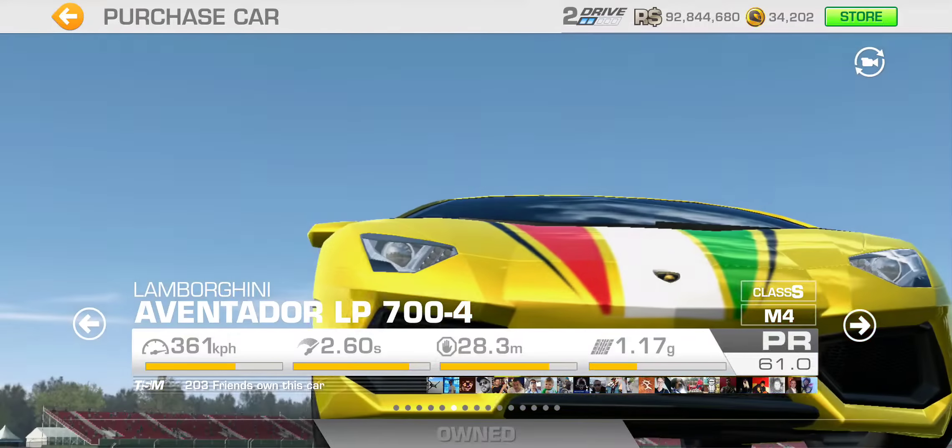The 500 TRC is a new one with a PR of 4.0. There's also a new discount on the 2017 Aston Martin Vantage GT, which is a better-balanced version of the two GTEs we have in the game.